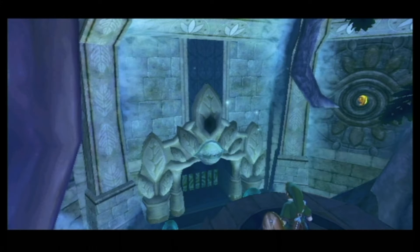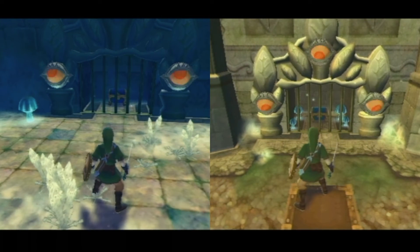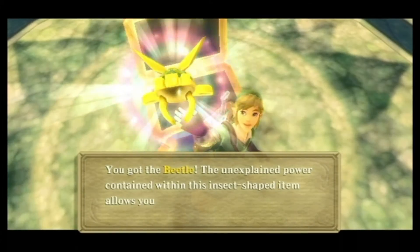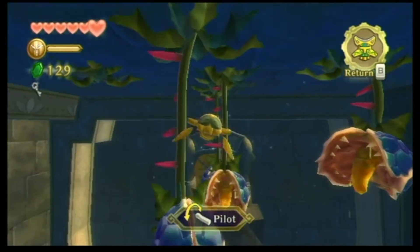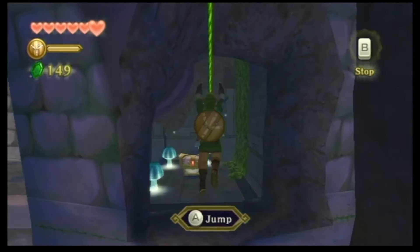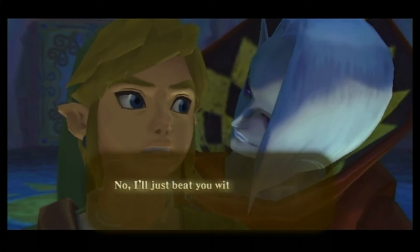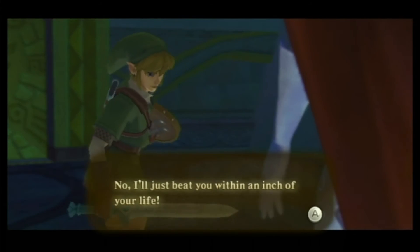I like how you have to make the eye guardians dizzy and pass out in order to get through, and the more valuable the treasure, the more eyes there are to guard it. The dungeon item, the Beetle, was very strange to see at first but extremely fun to use, especially once you've upgraded it a few times. It's actually quite satisfying to torment the Bokoblins with it as they run away in fear as you chase them. But that torment comes back to bite you in the boss fight with Ghirahim - or lick you. I'm not sure.